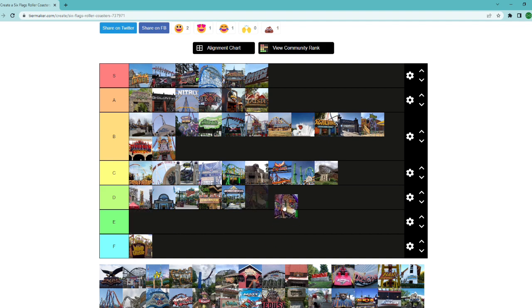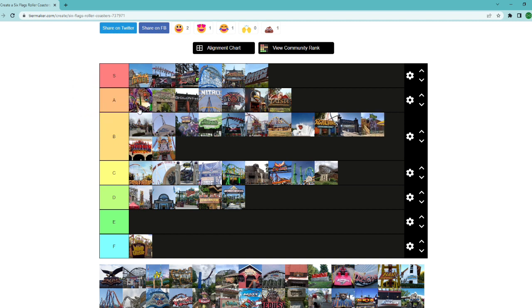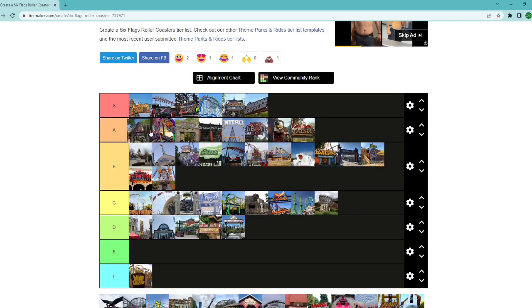Joker at Discovery Kingdom — probably leading off A tier. From what I've seen, it's not weak by any means, but to say it's better than any other RMC in the Six Flags chain, I don't think you can. It's a very good ride — smooth, some ejector, good inversions all packed in — but I don't think it has the defining elements that the other RMCs have. New Texas Giant is probably right with Joker. I'll give the edge to New Texas Giant — the original RMC. Solid ride, no inversions, but it took the original Texas Giant's concept and improved on it significantly.